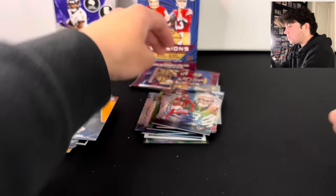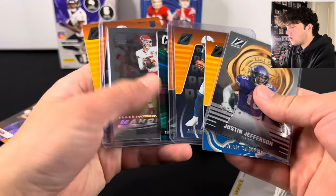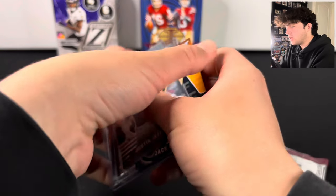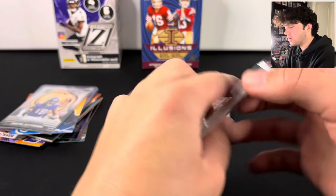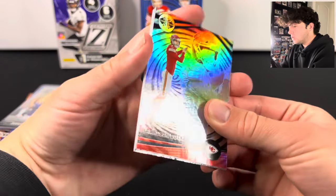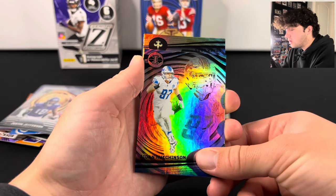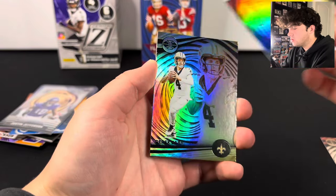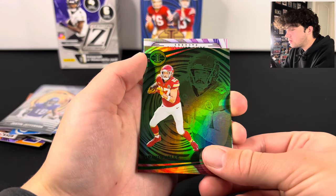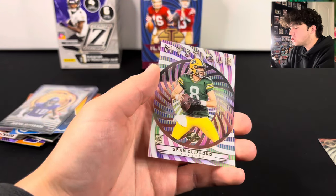We've got one more pack of Illusions. The best cards from Zenith have been the Justin Jefferson and maybe the Travis Etienne patch, and then the Bijan and Jameer Gibbs from Illusions. We need something big from this last Illusions pack to beat Zenith. We got CJ Stroud, Aiden Hutchinson, Derek Carr, and a green Travis Kelce. Last card — we're going to have Sean Clifford on the Mystique. Make sure to like, comment, and subscribe for that giveaway.